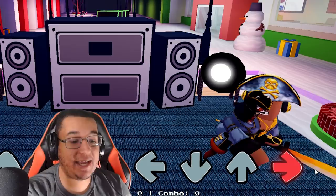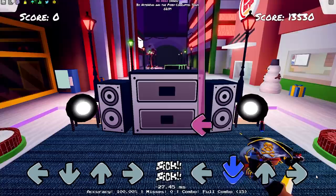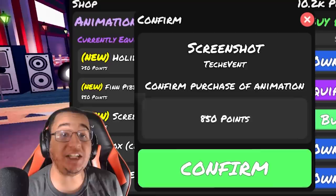Our next cheapest animation is going to be the Finn Pibi animation worth 850 points. This is what this animation is going to look like on idle — it looks so cool with the glitchy effect. You got left, down, up, and then right as well. This effect looks really cool. Honestly, this is going to be one of my favorite animations from the update so far, especially with that glitchy effect. It looks so rad.